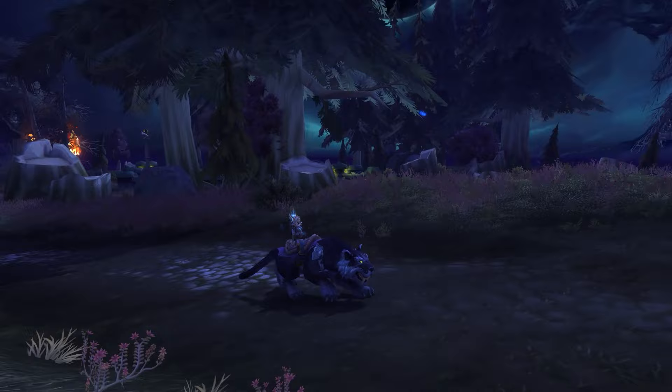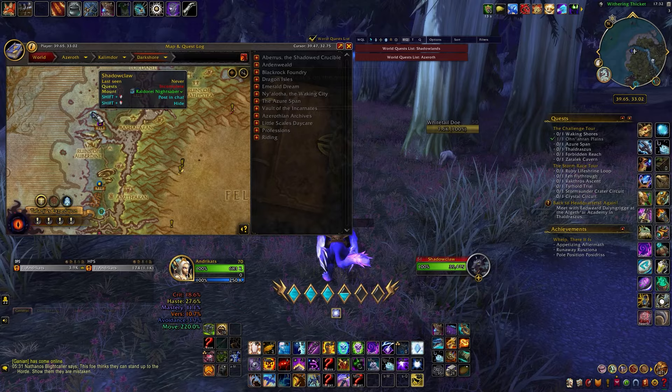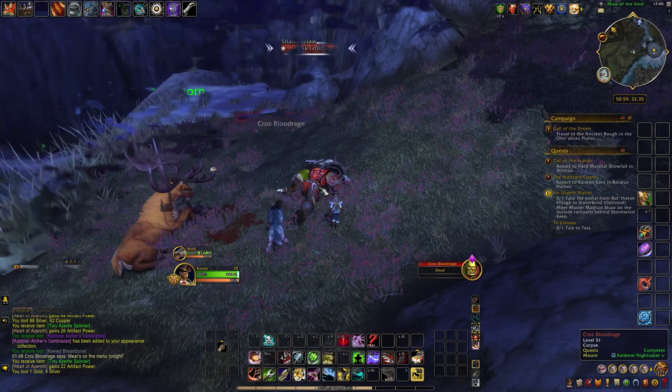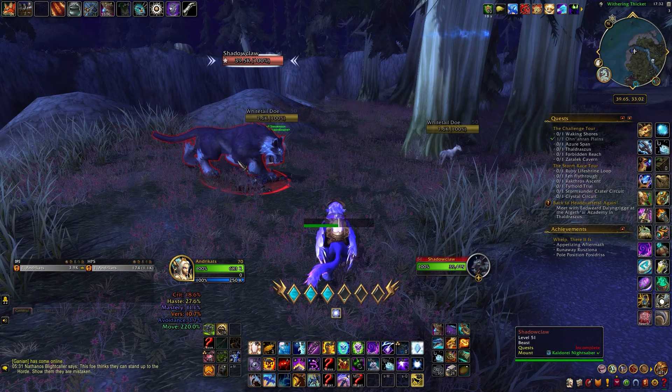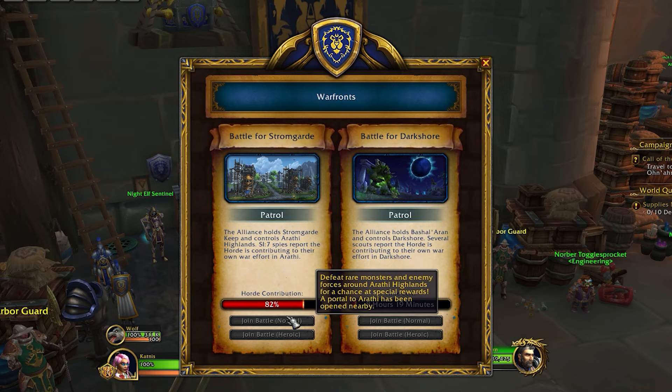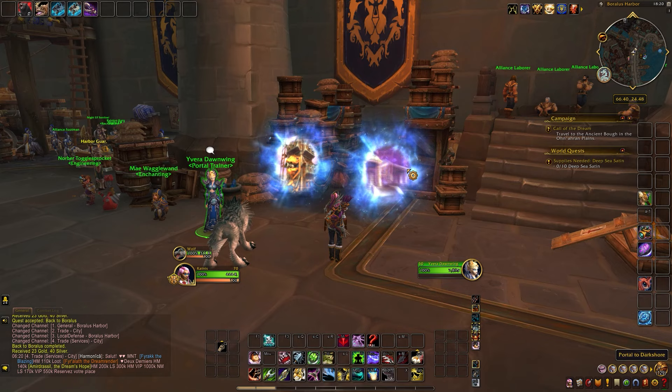Shadow Claw can be found near the shores of central Darkshore, while Crow's is located near the Maw of the Void, standing next to a wounded Grim Horde. In this specific case, Crow's only spawns if the Alliance controls Darkshore, whereas Shadow Claw only appears when the Horde is in control — so you can only engage them when your faction takes over the zone. Having alts in both factions lets you utilize the Warfront cycles more efficiently, and sometimes one faction can control both zones for a day or two, resulting in two portals being active simultaneously.